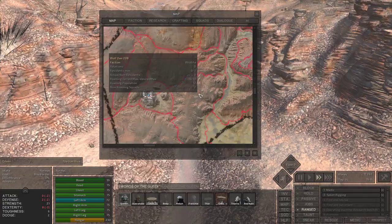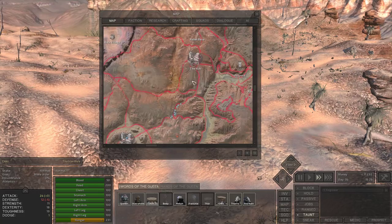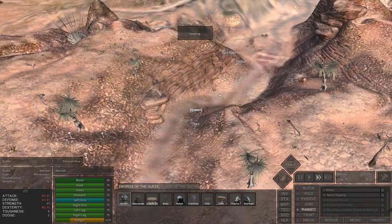There is a wolf den, and I'm going to hit that up next — I'm going to go to the wolf den before I clear out the Dust Bandits. My group here is honestly getting pretty hungry, and wolves can be butchered up for food. It'd be pretty economical to not have to buy food and just butcher it.